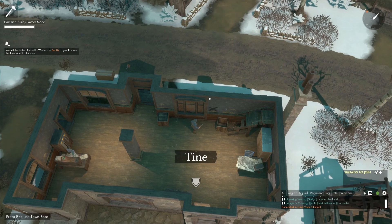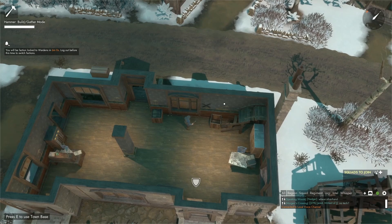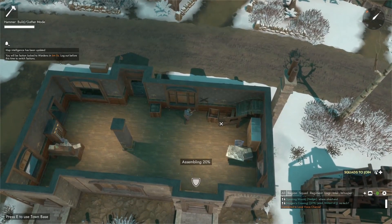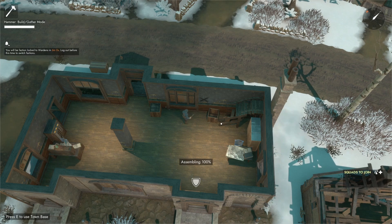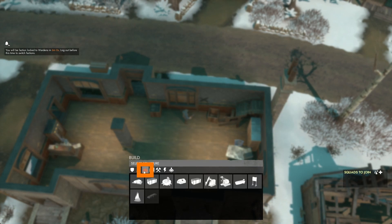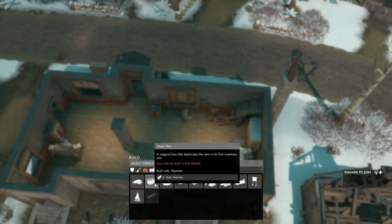Also in most DevBranches we have access to Magic Boxes. Magic Boxes are like the normal boxes with one difference: they will duplicate anything you put in the first slot of the Magic Box. To make a Magic Box you need 5 basic materials. You press 1 to equip your hammer, press B to open the build menu, and in the base category in the first row, the second item is the Magic Box.